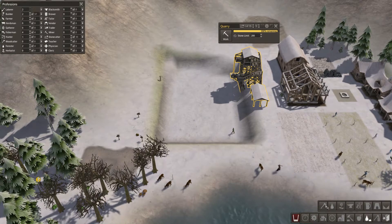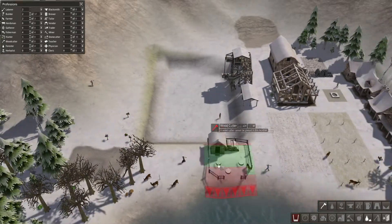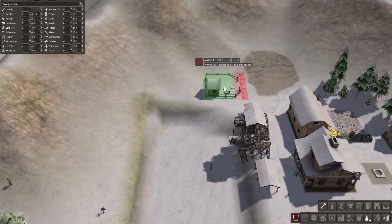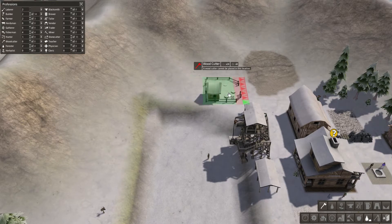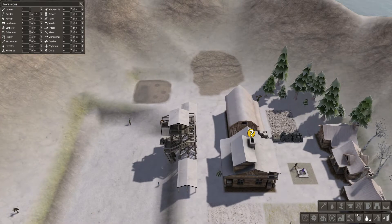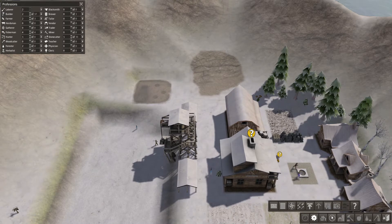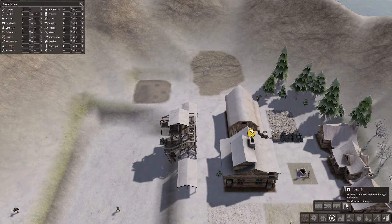We need a woodcutter's lodge. Where can we put it? Not much space left. Will it be fine here? I think it'll be fine here. Let's build some roads — let's get some roads in place. I like roads, roads make things nice and neat. Dirt road, stone road — stone road provides much faster travel for citizens. Tunnel allows you to pass through mountains — that's pretty good. Wooden bridge, okay. Let's get some stone road — I think we'll have enough stone to do this.